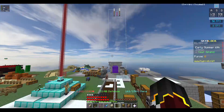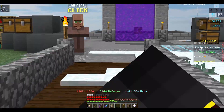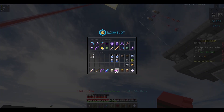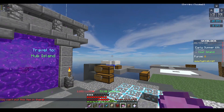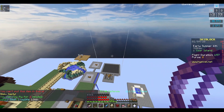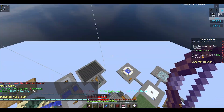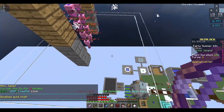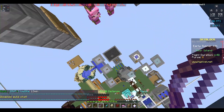The first money-making method I'm going to talk about is mob grinders. I have eight pig minions right here — they're generating pigs, and then the pigs fall into the grinder and die. You can see it down here.